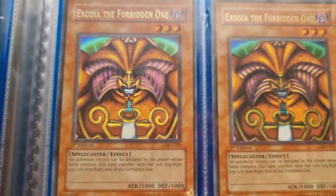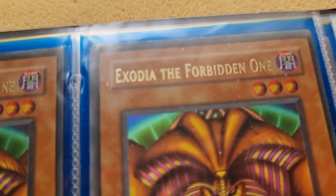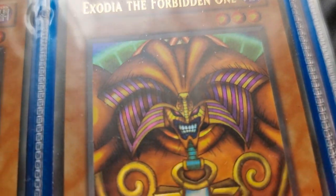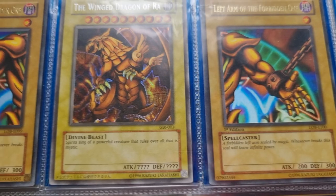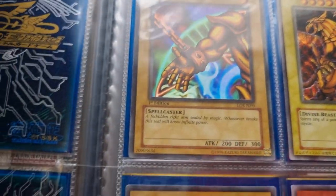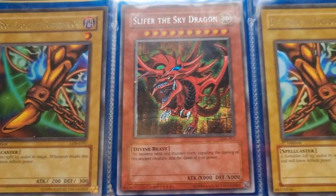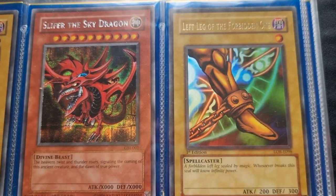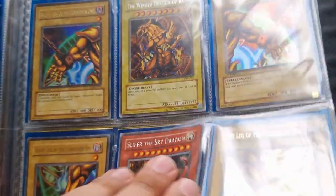So three Exodia heads, all first edition. One of them has, I think it's that one — it's got some misprint kind of thing going on there. Got the three original gods, but didn't manage to get an Obelisk in the end, which I was disappointed at, to be honest. Pause anytime guys if you're going to look at it in more detail.